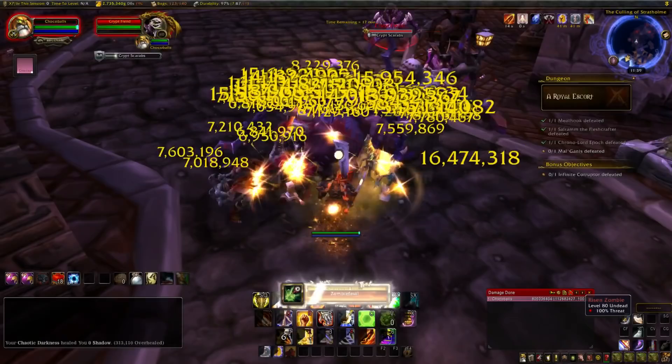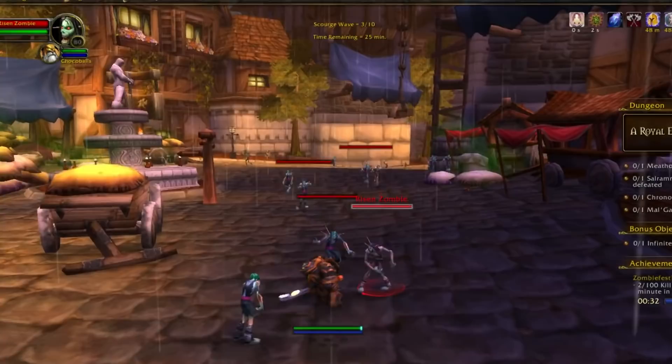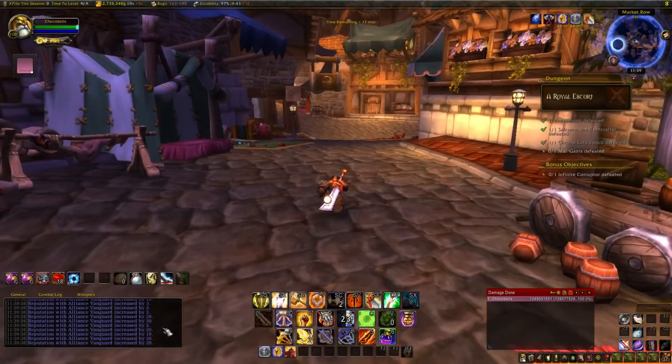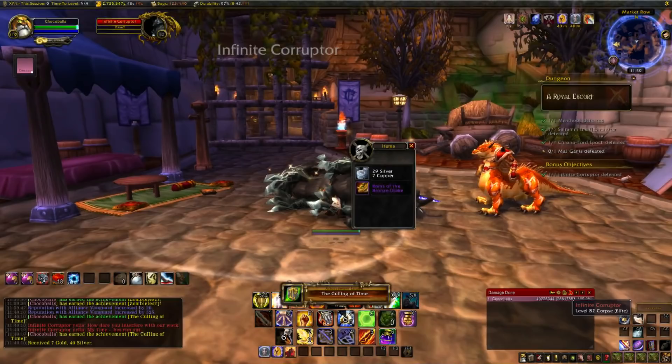The next one is The Culling of Time: defeat the Infinite Corrupter. This is a timed event, which should be pretty trivial at max level. Upon starting the dungeon, you have 25 minutes to save a Bronze Drake. Right from where you left off with the zombies, before you enter Mal'Ganis' room, hang a left around the back alley to find a Bronze Drake being tortured. As long as you get there within 25 minutes, just kill the Corrupter for the achievement, and you'll also get a mount as a bonus.